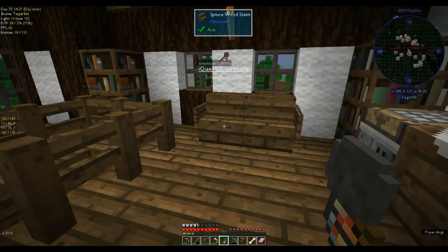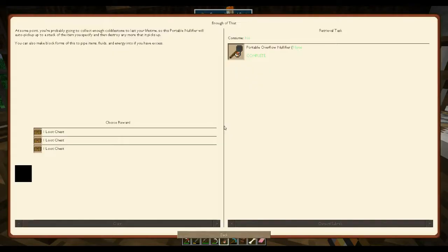Portable overflow nullifier - so how do you use it? It will auto pick up to a stack of the item you specify and then destroy any more that it picks up. You can also make block forms of this to pipe items, fluids, and energy into if you have excess. So you can make a block that acts as a nullifier to pipe items, fluids, and energies into.